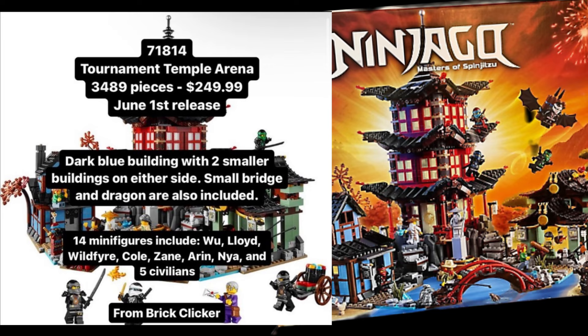Minifigure-wise, it's supposed to come with 14 minifigures — great number. It lists Wu, Lloyd, Wildfire, Cole, Zane, Aaron, Nia, and then five civilians. If you add that up, that is only 12 minifigures, so we're missing two more from the list.